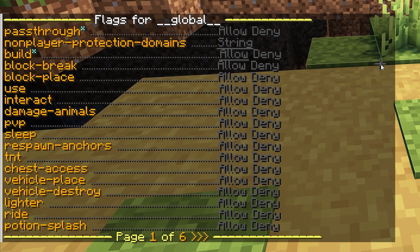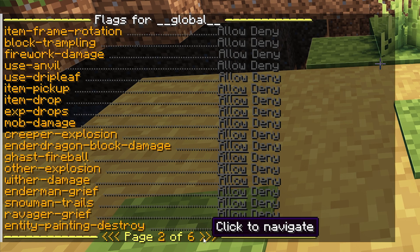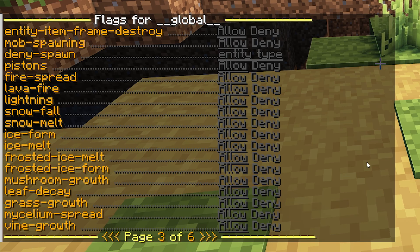Now, flags can do all sorts of things. For example, disable block breaking or block placement. It can also disable PvP. It can disable sleeping. And the list goes on. Now, what you want to do here is navigate to the third page. That's all the way at the top. You will have the option mob spawning. But beneath that, deny spawn.